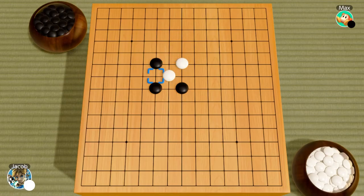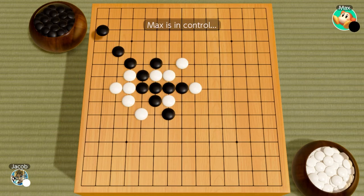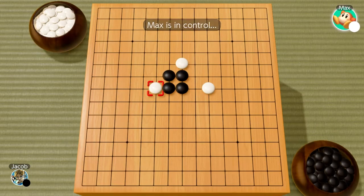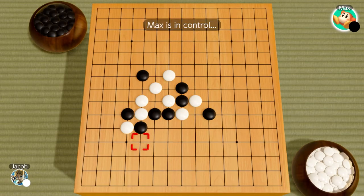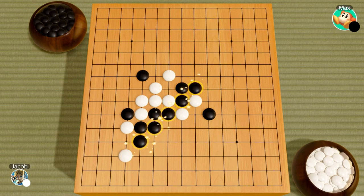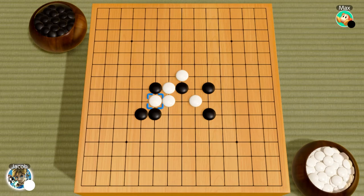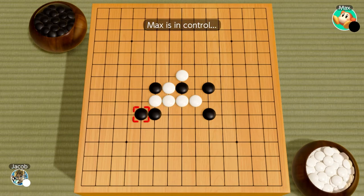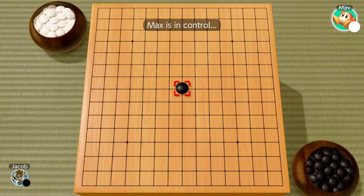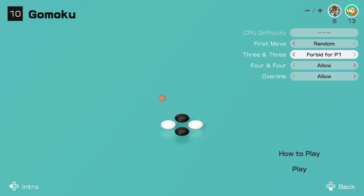Gomoku is what I like to call open-world tic-tac-toe. Players take turns placing their stones, trying to make five in a row. You can place a stone anywhere where the lines intersect. Often times, your best strategy is to try and build off of the stones in a failed line in order to create a successful one. This game is so simple, but I love playing it because of the mental gymnastics you do attempting to make a line while your opponent blocks you off. It's important to note that the player who places first gets the immediate advantage; however, there are many alternate rules you can toggle on to make the game more balanced.